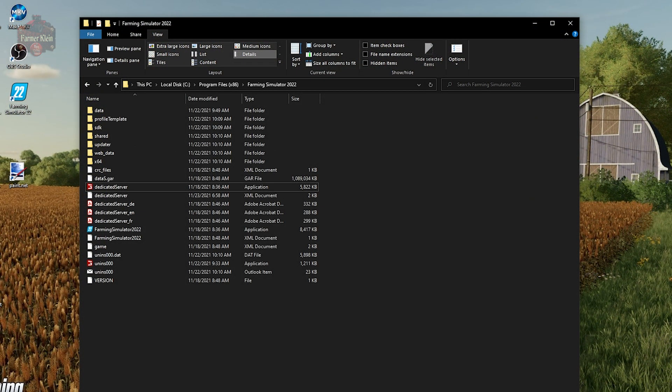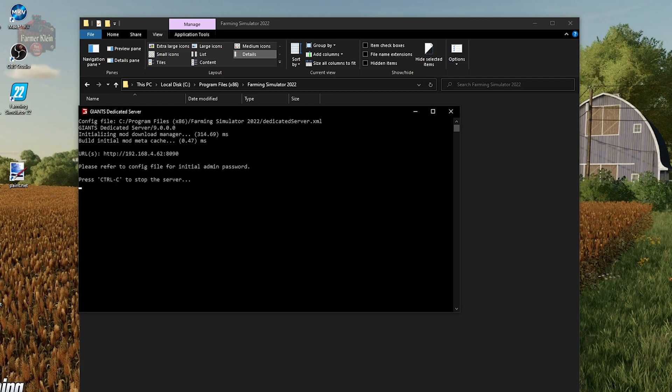Now the housekeeping items are behind us and we are ready to start the dedicated server application. We're going to navigate back to C:\Program Files (x86)\Farming Simulator 2022, look for the dedicated server entry that has the red Giants logo, and double-click on that application. It's going to open a command box and launch the dedicated server web interface, and at this point we're going to be able to navigate to the URL listed on the screen to pull up the dedicated server web interface.